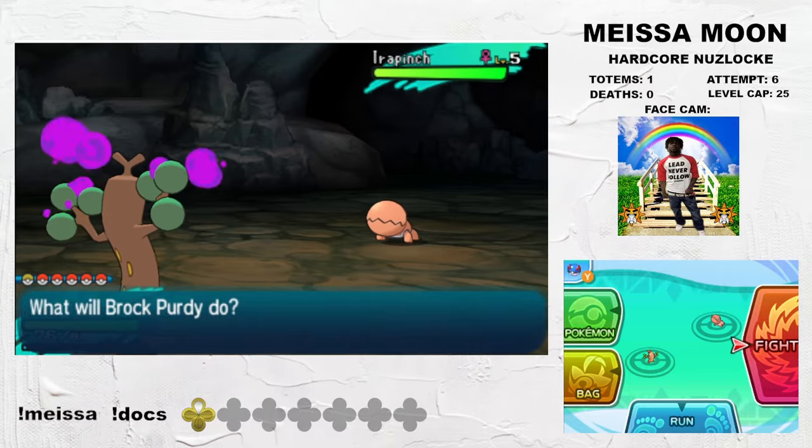Kukui leads with a Focus Sash Lycanroc. I beat it easily with Prim, although Stealth Rocks go up — but this is fine because we planned for it. I sacrifice Prim to Tapu Koko and bring in Assault Vest Bewear, which can kill Tapu Koko after the Life Orb and recoil, living a critical hit in the process. I then sacrifice it to Emboar, who was revenge killed by Vaporeon. I sac Vaporeon, then chain Decidueye into Porygon-Z with Weavile. Lastly, Kommo-o beats Mega Blastoise, winning us Attempt 6 of Mesa Moon.